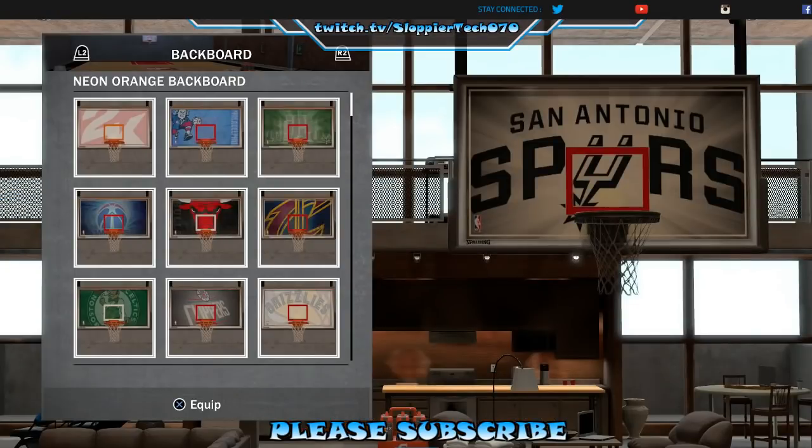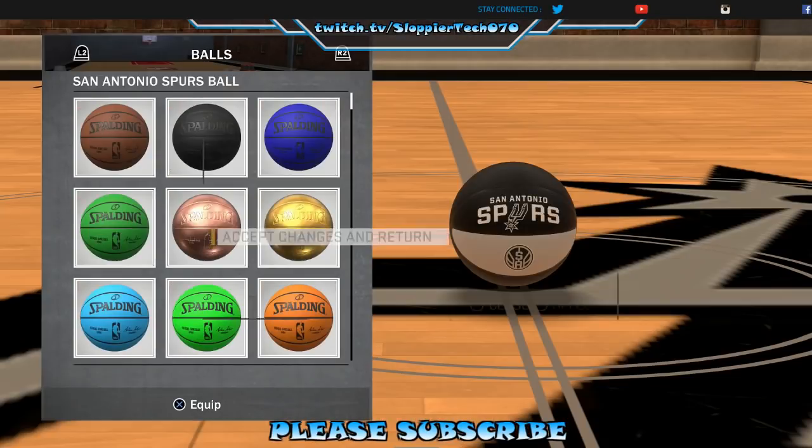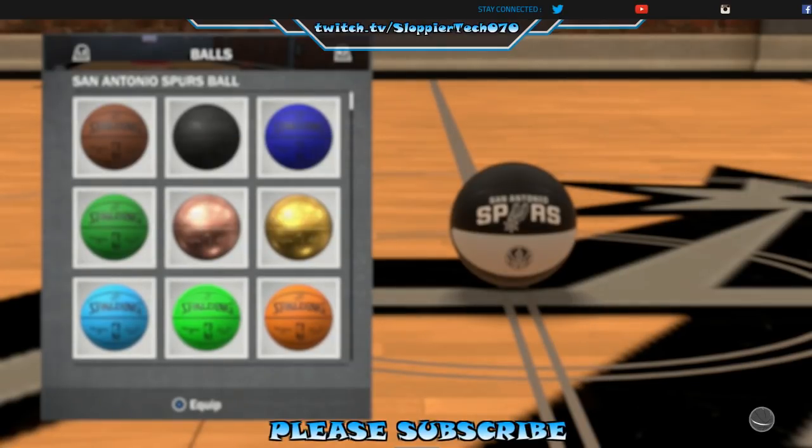Okay so it goes back to the board - we went through all of these. This is how you customize the court. I will accept the changes. There wasn't a price on anything which again I'm not complaining - that's the way it looks for me. Once these changes have been accepted, let's take a look at what we've done.